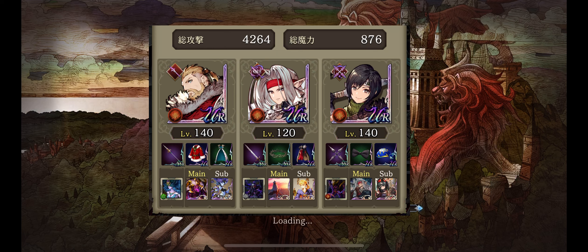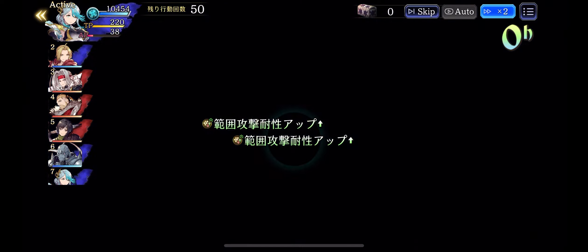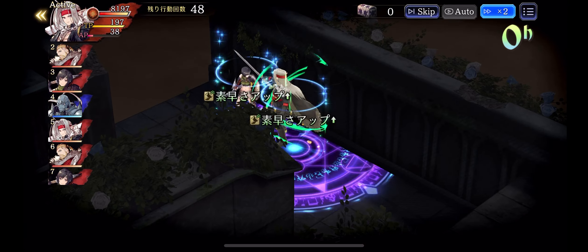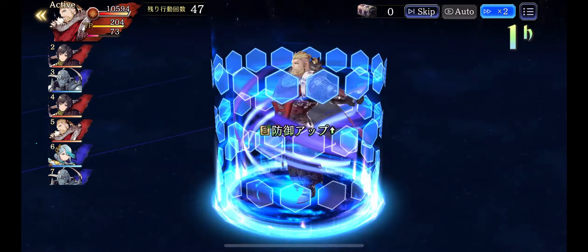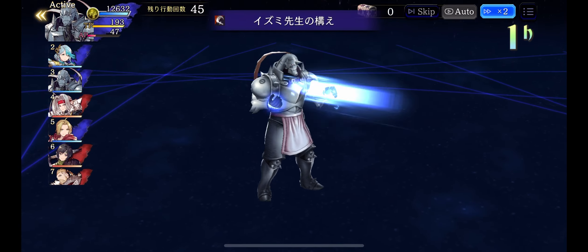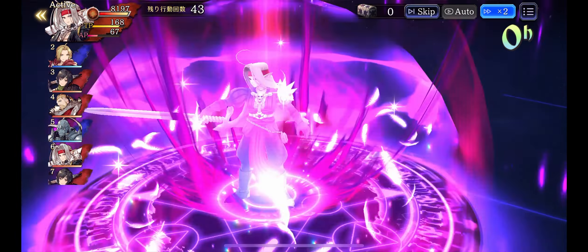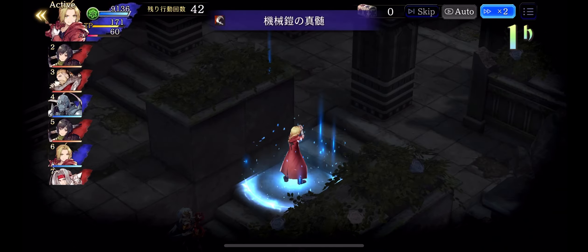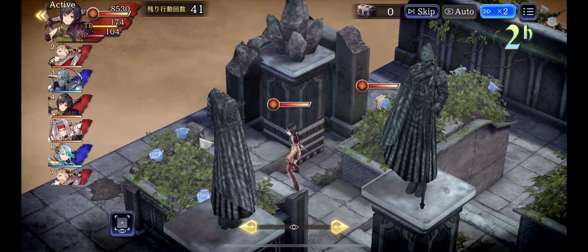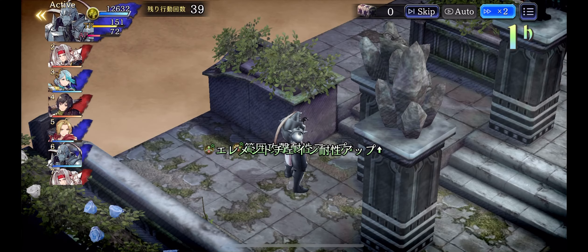Next up we have a hyper-evasive Yuffie. Let's see if a strike team with Edward can take her down. Another big plus for strike teams is that all top strike units have sure hit attacks. In this case, we just have to survive until Yuffie's sure hit evade buff wears off.